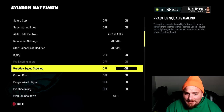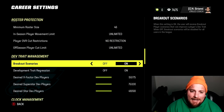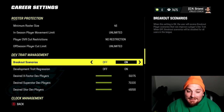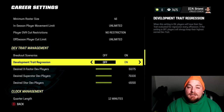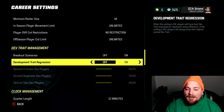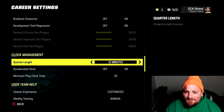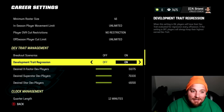The rest of the settings are about injuries, cooldowns, and roster protection — more relevant for multi-user leagues. Dev trait management comes down to personal preference. I love breakout scenarios — one of the most exciting things in franchise mode. I'm not a big fan of dev trait regression. If you want unpredictability, turn it on. If you want more predictability, turn dev trait regression off so you don't have X-factors randomly regressing down to superstar.